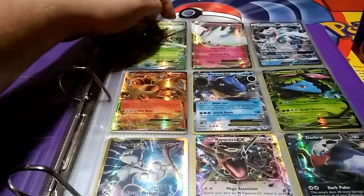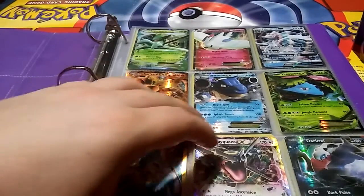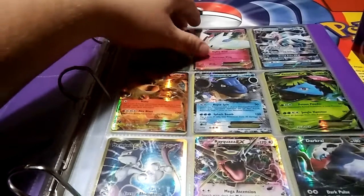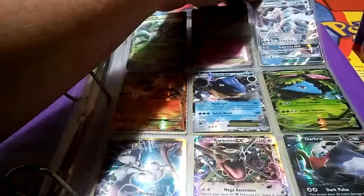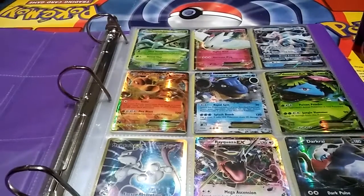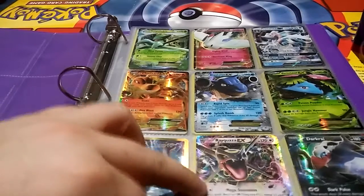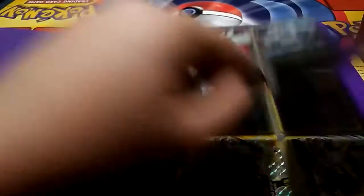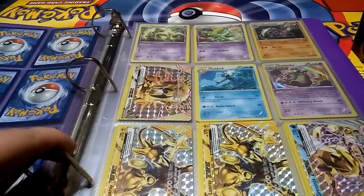Then it was on to the booster box itself, which I managed to pull a Sceptile EX, Togekiss EX, a Diancie EX, and this Primarina GX I got from a friend's booster pack that he gave me, and this Rayquaza EX. These were all promos as well.